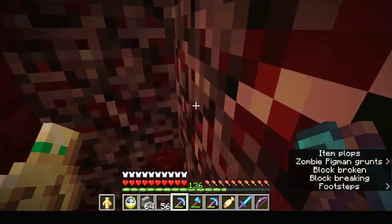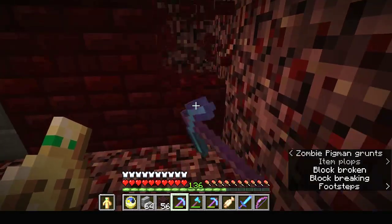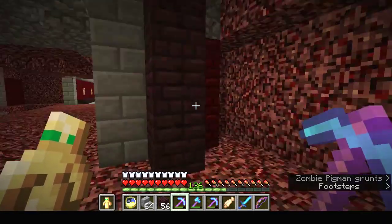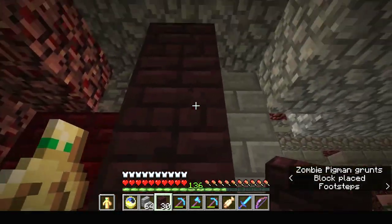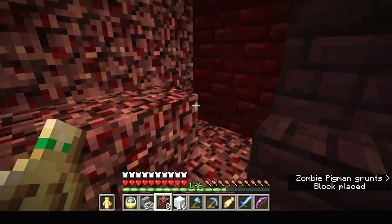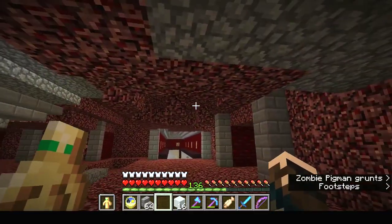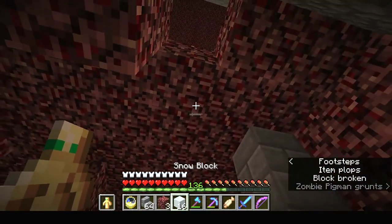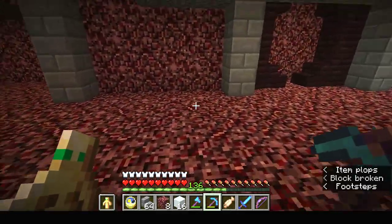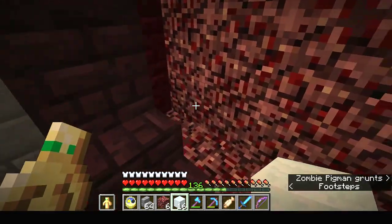I'm taking that out because at the moment I don't need it. So we've got nether brick to a height of four, and now nether brick stairs top and bottom. I'm just filling in behind here so I don't get pigmen spawning in the walls — no one wants pigmen in the walls. Okay, so now we've proofed that.